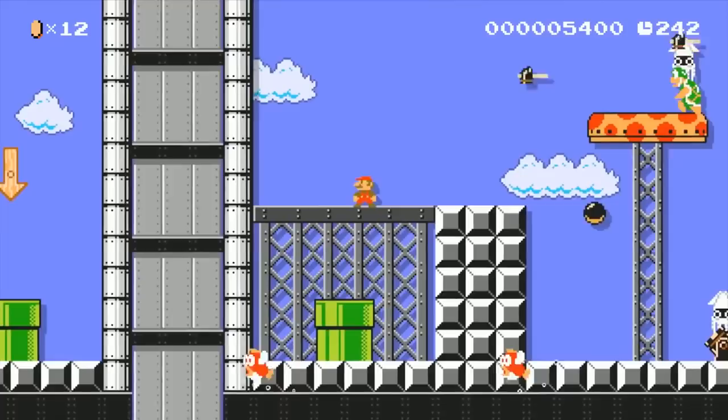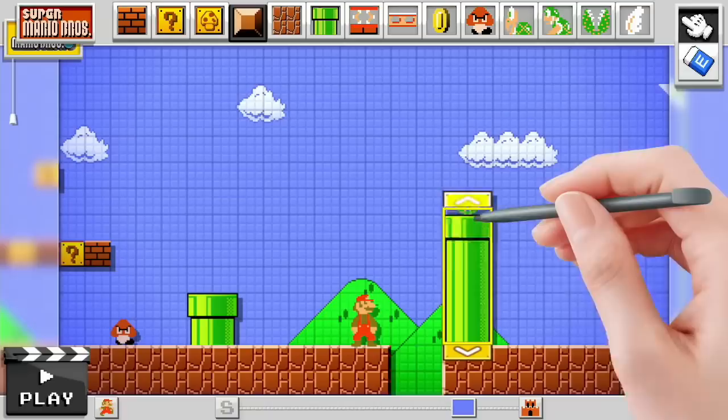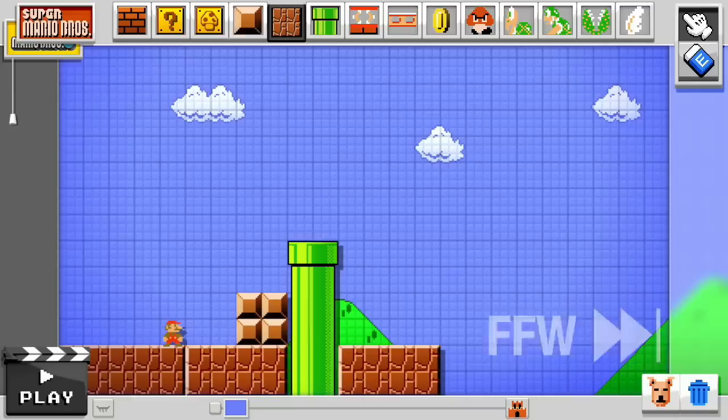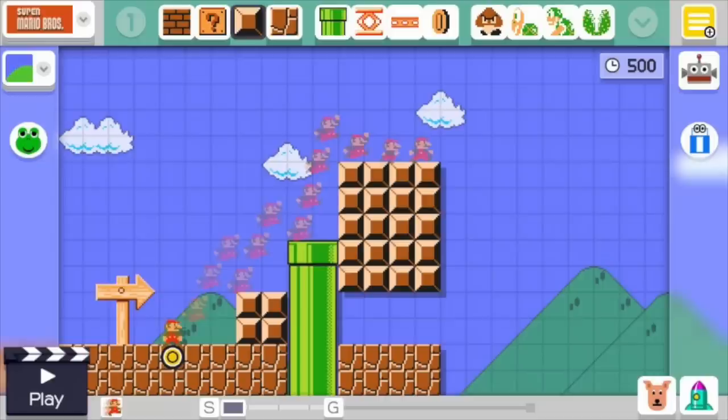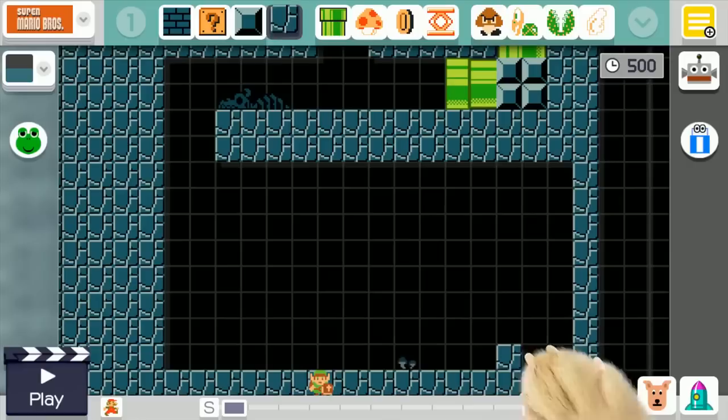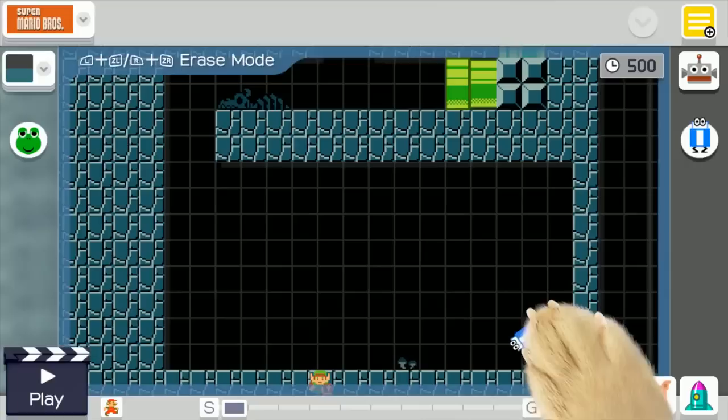There are actually at least two different versions of the Course Maker in the E3 2014 announcement video. The first, which I call the Eye Maker, has an eye icon in place of the Mario button, used to see the player's position during a playthrough. There's also a hand tool and an eraser tool in the E3 demo. In the final game, there is only an eraser icon that takes you into eraser mode — you just tap the eraser icon again to leave it, rather than selecting the hand tool.